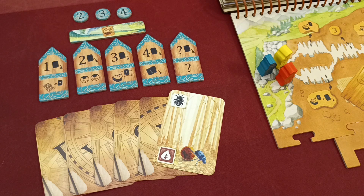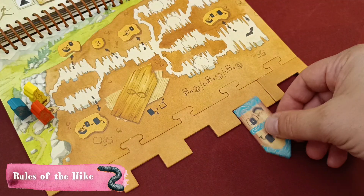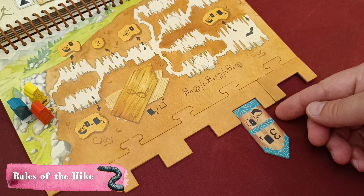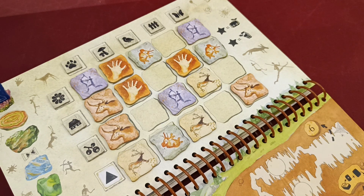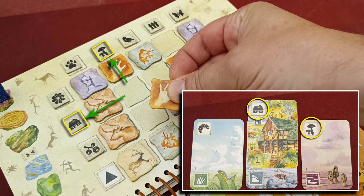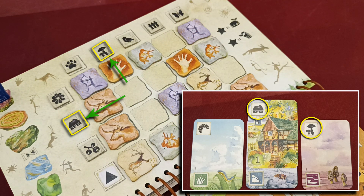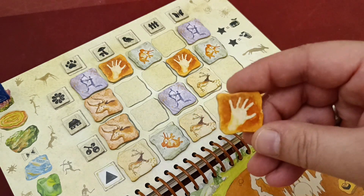When you place a token in a book notch you perform the token's action as normal. In this hike, however, you can also take one painting tile from the book if the two symbols in the row and column of the selected painting appear in your personal tableau. Important: you cannot have more than one painting with the same design.